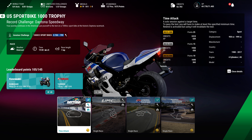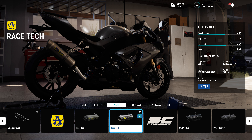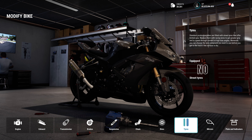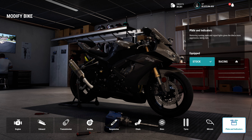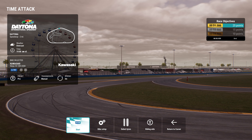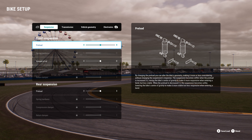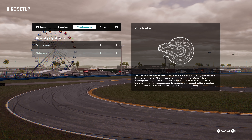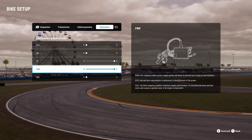Go into the bike and do your customisation — there are only two things to change. Go into engine, select engine kit number one, which will move your performance index up. Then go over to the exhaust and purchase the Arrow Racetech. The colour doesn't really matter, but as long as your performance index is less than 799 — in this case it's 797 — everything will be fine for this challenge. Everything else on that screen remains completely stock, untouched.